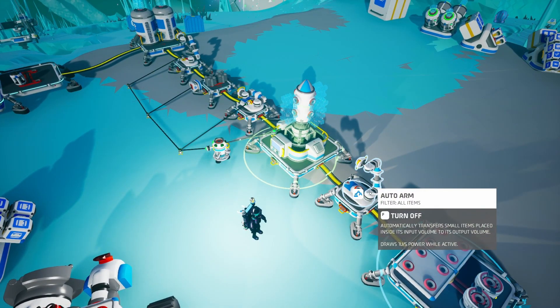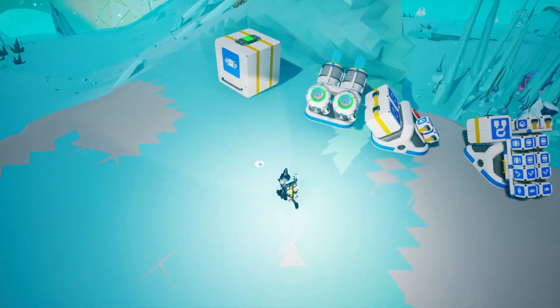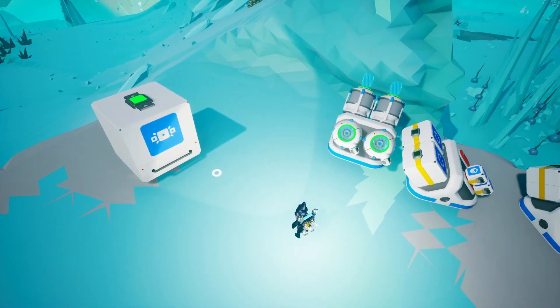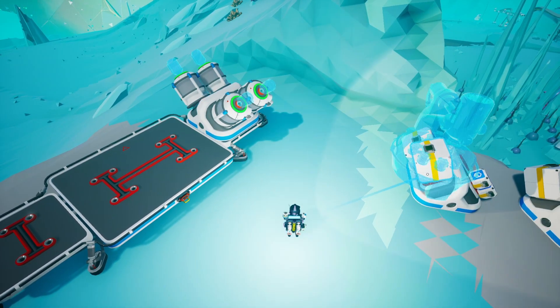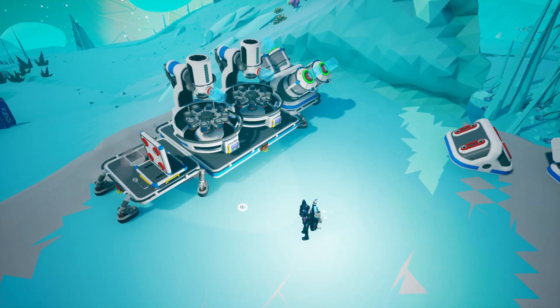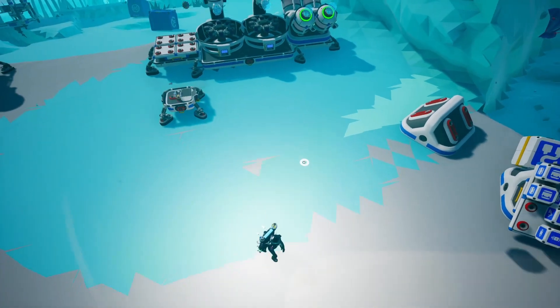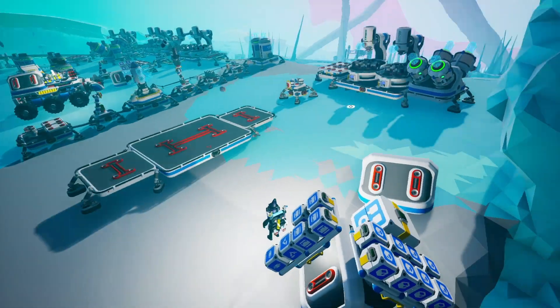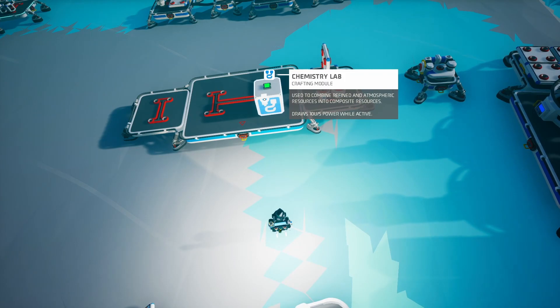You'll want to place something in the selector slot of this auto arm — I'll take it off until we do that, otherwise it will grab the scrap and that's not good. Now let's move on to the carbon farm. We start with one of the big platforms that will hold soil, then two soil centrifuges, some medium storages, and a platform with an auto arm. Then there's another extra large platform where we smelt the organic into carbon, and all of that feeds into the chemistry lab.